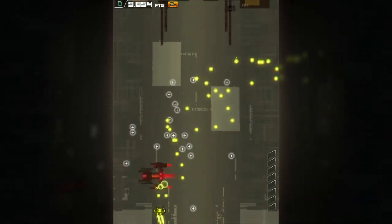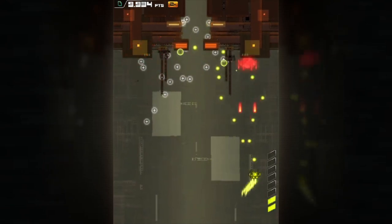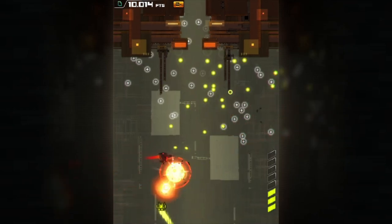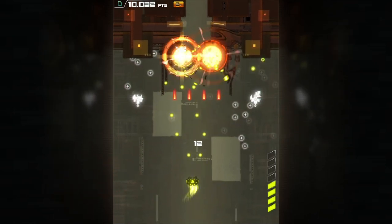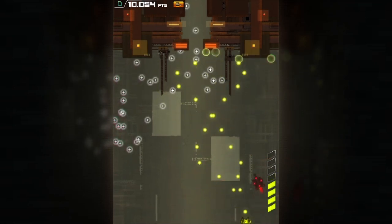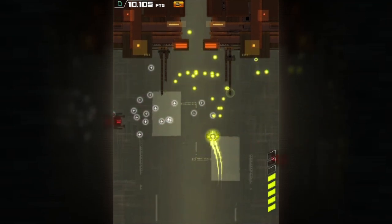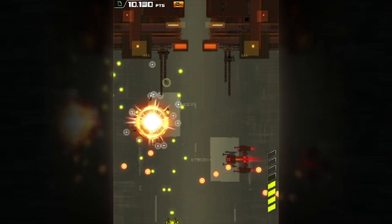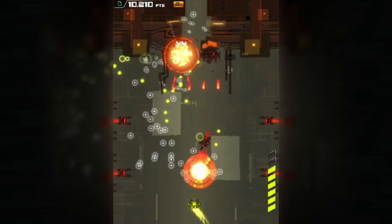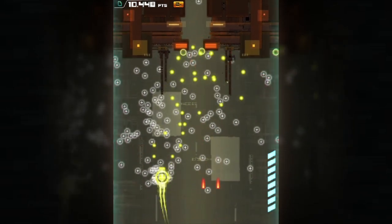What I really find interesting is that as you go through a stage, there are different parts of each level where you can switch to a different ship. Whichever ones you have unlocked, it flickers through the choices and you can pick whatever you want. So if there's a section where you want a spread shot and then you're coming up to a boss where you want something more concentrated shooting straight forward, you have that flexibility. I think that's really cool.